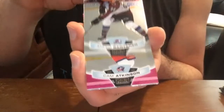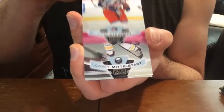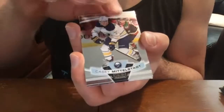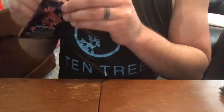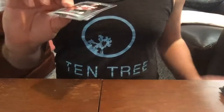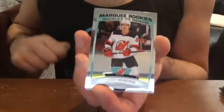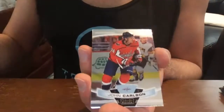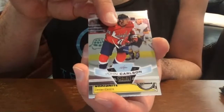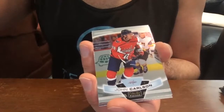Miko Rantanen base, Cam Atkinson matte pink. Casey Middlestad base, John Tavares base. Jack Hughes base rookie. John Carlson base — and remember the John Carlson all-star one? I can find it quickly here — it was the all-star variation right here. So now I'll show you how this works.